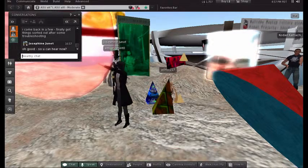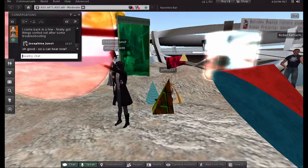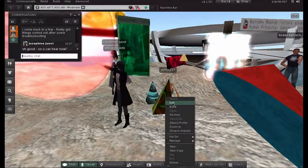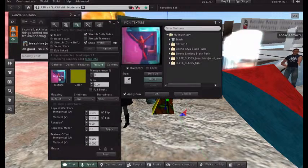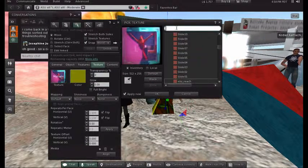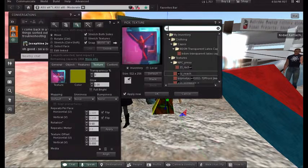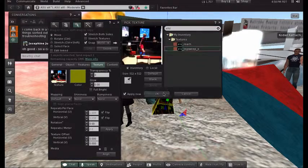If you don't immediately see your uploaded image in the Textures folder, you can search for it by file name. In the texture window, there's a search field above the texture list where you can type the file name to find and apply it.